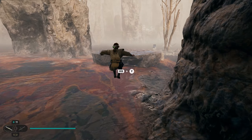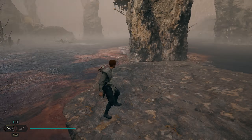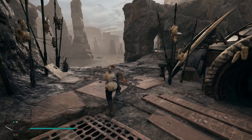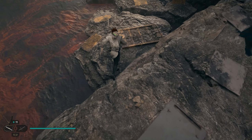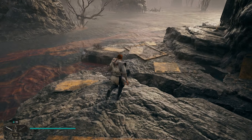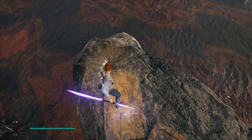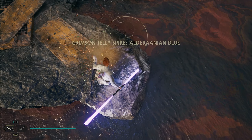Once you scan this, head back outside, jump back across to this rock, turn around and grapple up top. Once you make it up top, run over to the left and drop down on this little section. Right over here where this bush is, you're going to have a seed pod — you can see the green glow. Go ahead and take out the bush and you'll get your next collectible.